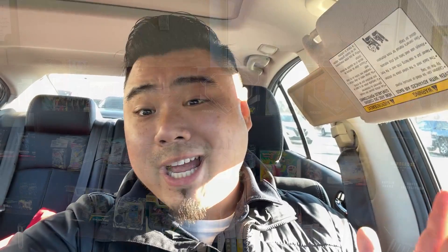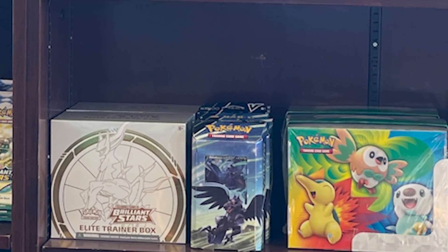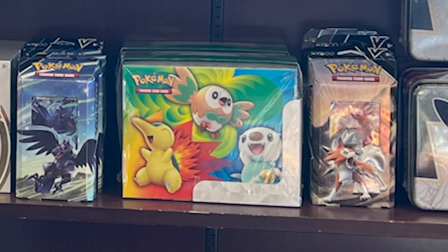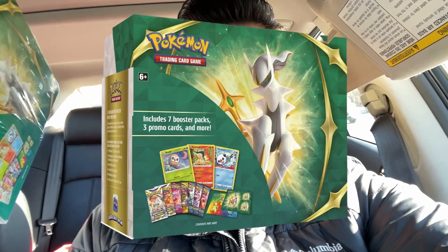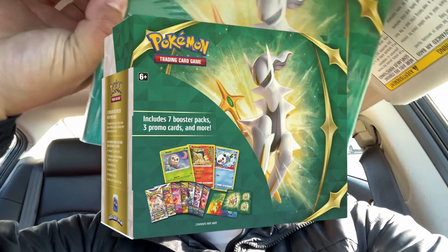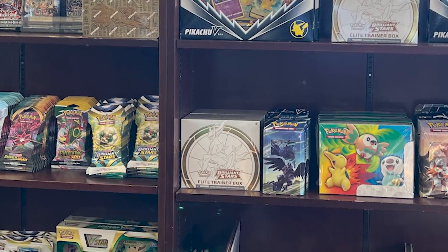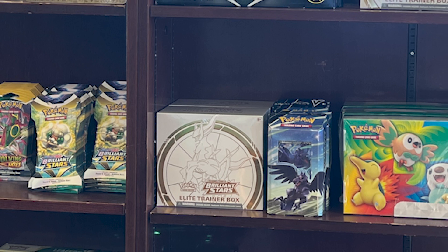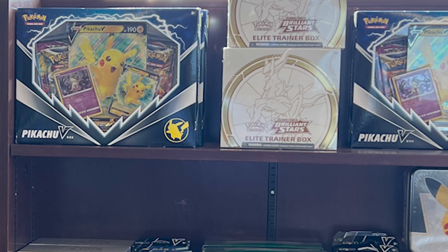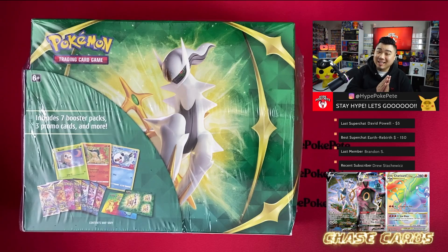At Barnes & Noble we actually found a lot of stuff — a bunch of single pack blisters, some My Hero stuff, and then we found the Arceus bundle box. First time seeing it — looks like it has Brilliant Stars and a bunch of packs. We also got an ETB. Super hyped about the ETB since our last one wasn't too great.